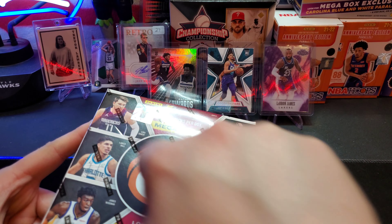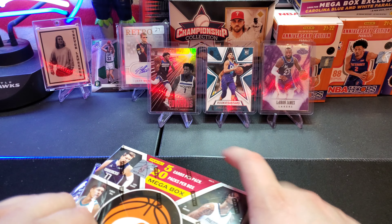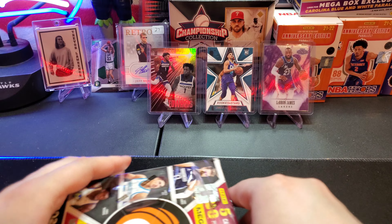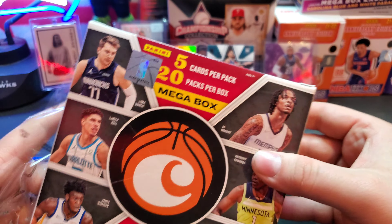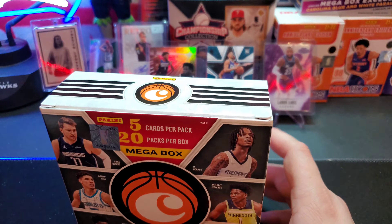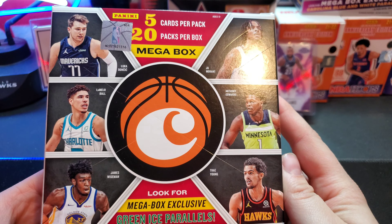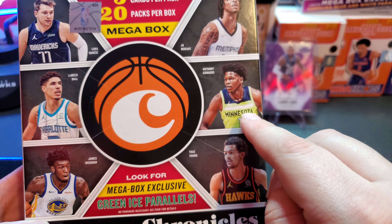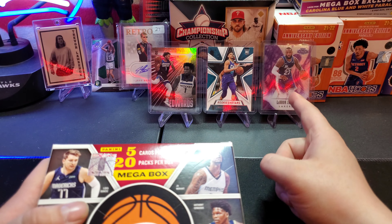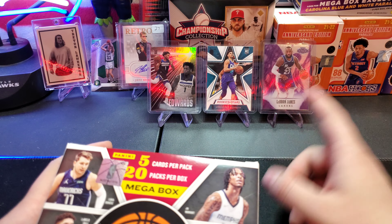Let's get into it. Five cards per pack, 20 packs per box, so this has potential to turn into a long video. We are looking for Anthony Edwards and LaMelo Ball - see if we can get a cracked ice on those guys. I would also take a cracked ice Luka, Ja, Ant-Man, Mello, Trey, Wiseman, and definitely a LeBron cracked ice for the PC.